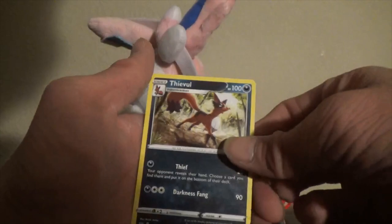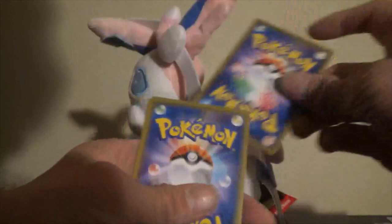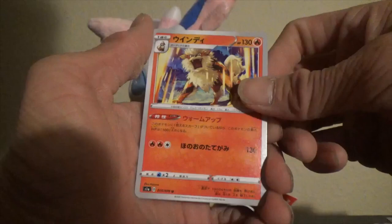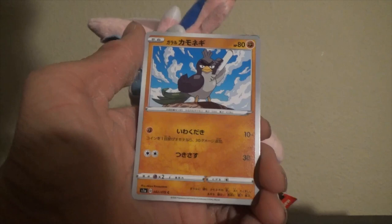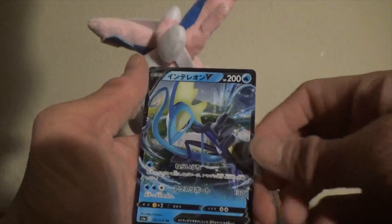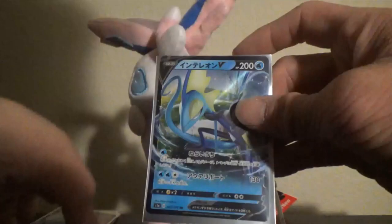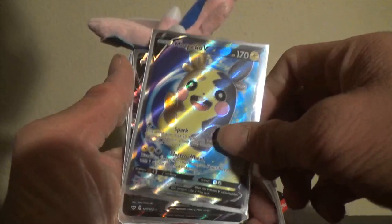I really want that last pack to have something really good. Last VMAX Rising of the series — here we go. One card to the front — I just love the art on the back, really nice. Ooh, Arcanine! Look at that — that looks so good. Ooh, and a Coalossal right behind it. But I see something behind it — what's it gonna be, what's it gonna be? Last card — it is an Inteleon V! Not a VMAX but I will take an Inteleon V. That is really, really nice.